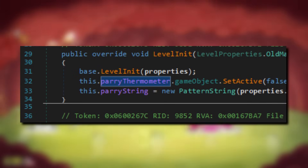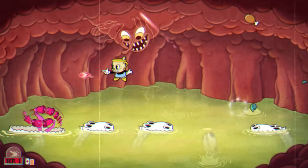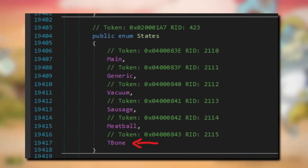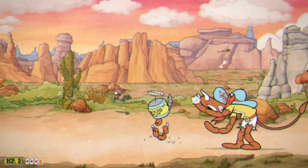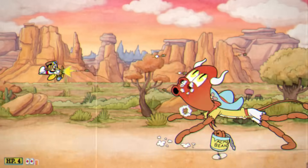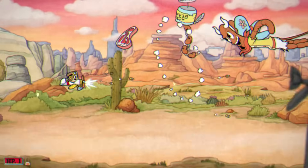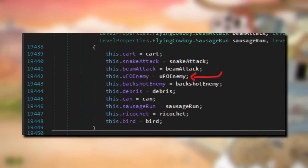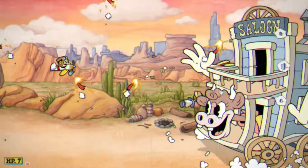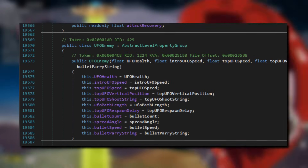For the fight against Miss Cowgirl Esther Winchester, there's reference to an unused T-bone phase. She does throw a T-bone steak in the meatball phase, but perhaps there was a planned phase where she would turn into a T-bone steak instead of sausage. There's also reference to a scrapped UFO attack — UFOs are often portrayed abducting cows, so this makes sense. These UFOs would have functioned differently than those in the Hilda Berg fight: instead of shooting a beam, they would have shot out bullets.